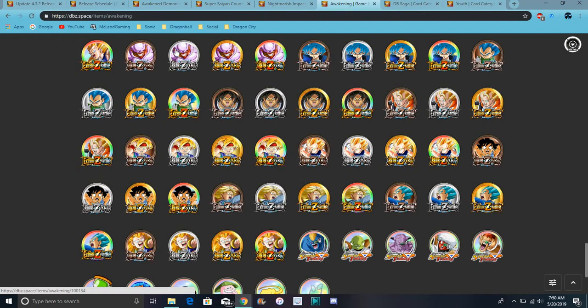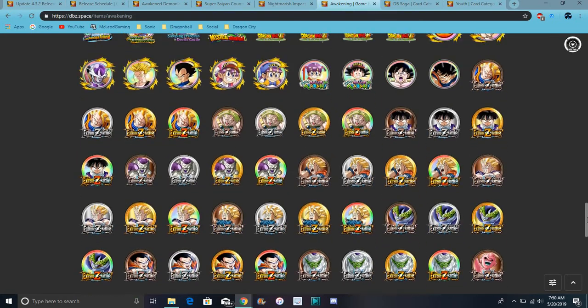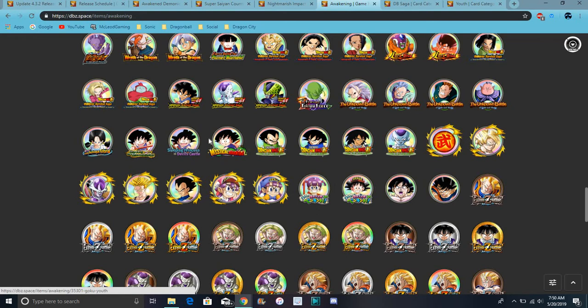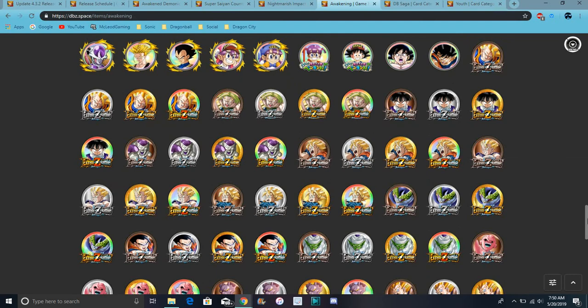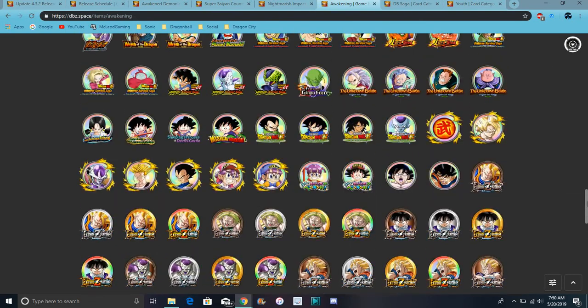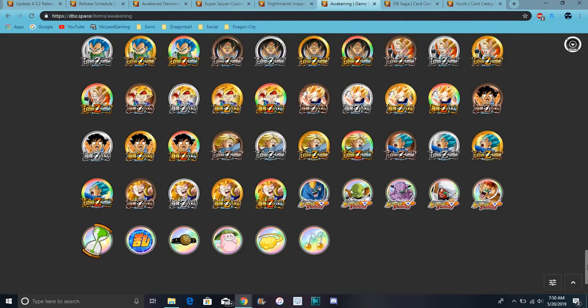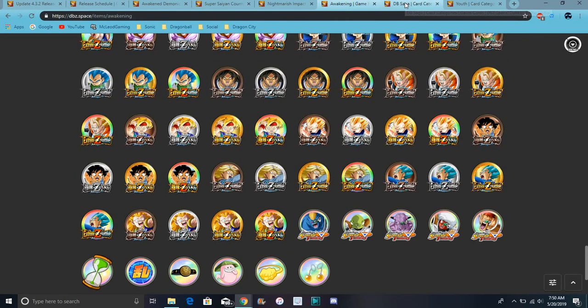And then we have the Denipus EZA — it's probably coming out soon. At the same time, we have Super Saiyan 3 Gotenks and stuff here, and I think we've had this already. All the new stuff — like right here — is probably already translating in the global database for LR Goku and Raleigh. All the new four-year anniversary EZAs — they have three EZAs back to back, that's crazy.